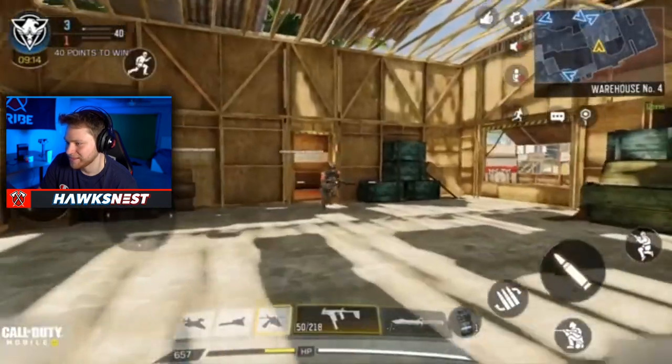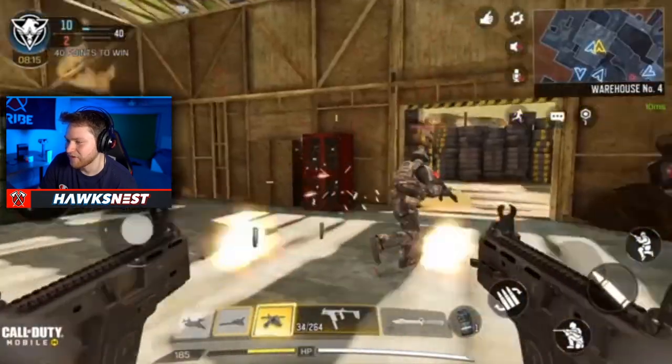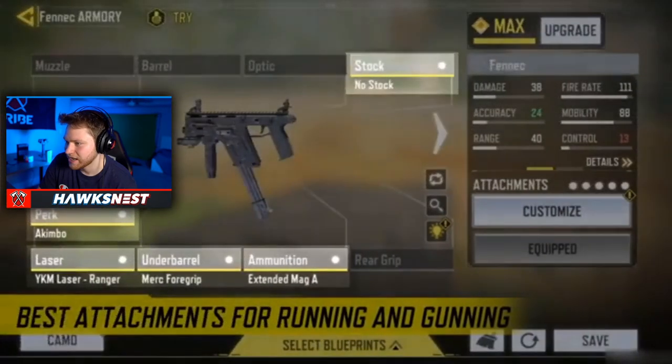Here's the Akimbo gameplay - this is the first time I've seen this. The accuracy of the hip fire is insane. If you put on a laser sight it's probably even better. The loadout shown is Akimbo, laser ranger, merc foregrip, extended mag A, and no stock - basically all of those help with recoil or movement speed and give a bigger magazine size. I'm curious to see what the magazine size is with the extended mag.